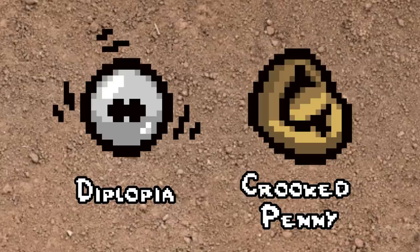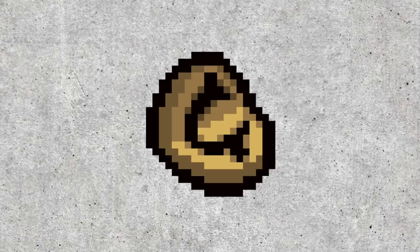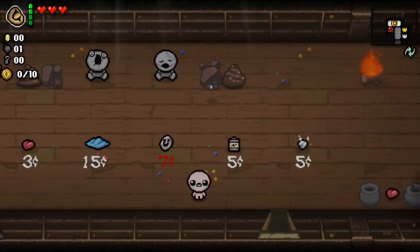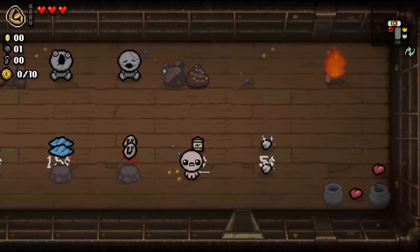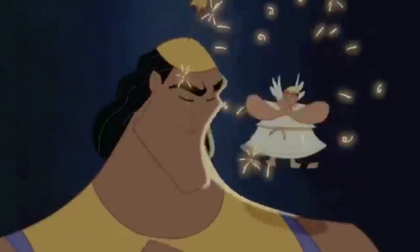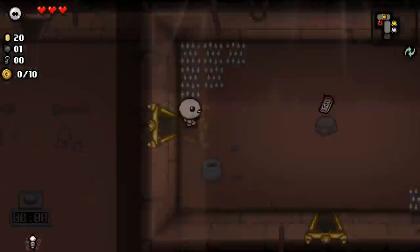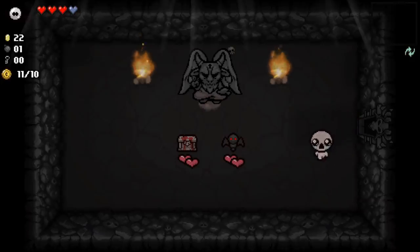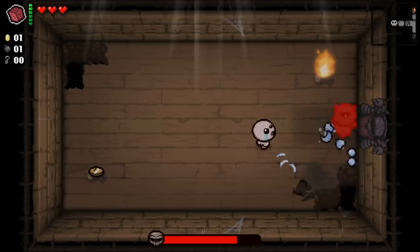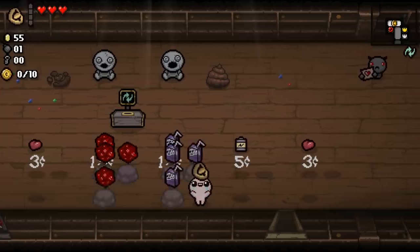Both Diplopia and the Crooked Penny are pretty crazy, as they both have the capability to duplicate pedestal items. Diplopia duplicates every item and pickup in the room once and then disappears, whereas Crooked Penny, which works for multiple uses, has a 50-50 chance that's unaffected by your luck stat to either duplicate everything in the room or delete everything in the room, giving you one penny in return. So Diplopia is consistent but only has one use, while Crooked Penny is a risk that you can take over and over again. These two items are usually how you get two Steam Sales, or two Incubi, or quad quad shot from two Mutant Spiders. Diplopia is not affected by the Car Battery unfortunately, but Crooked Penny is, and the way it works is complicated so I'm just gonna put it up on the screen. Not much else to say about these items except they're great.